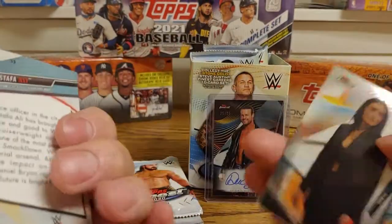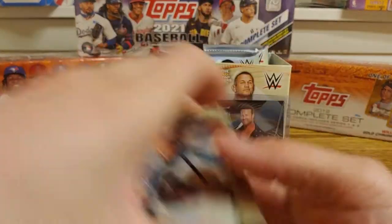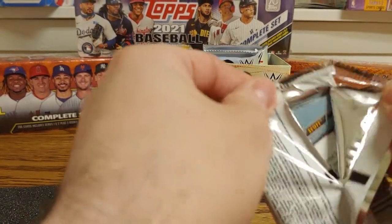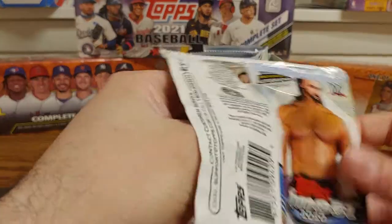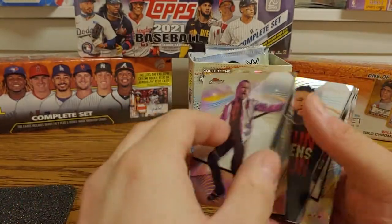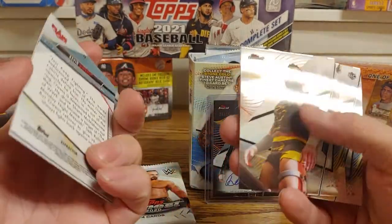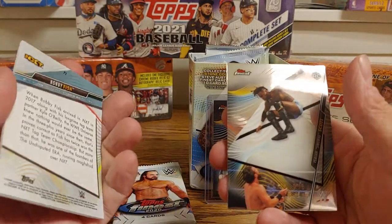We got a Mustafa Ali and a Sonya Deville. It's definitely not expecting to see that. And then we got a base Dolph Ziggler, a Kevin Owens card, a Bobby Fish, and an Isaiah Swerve Scott.